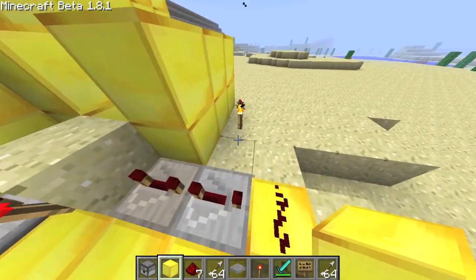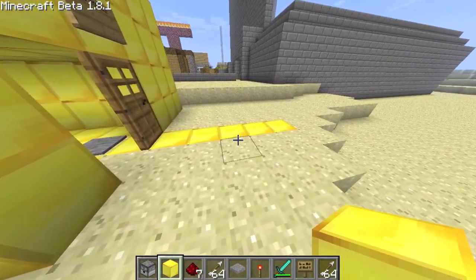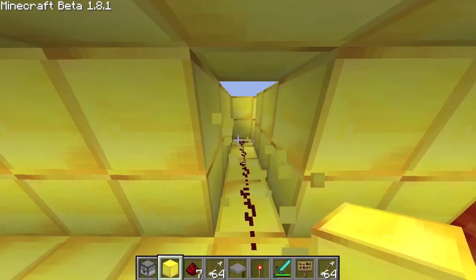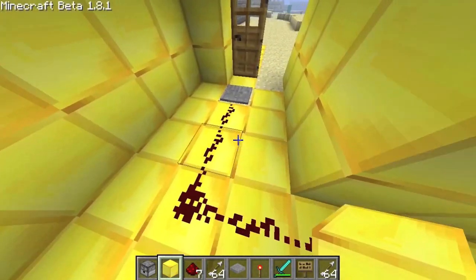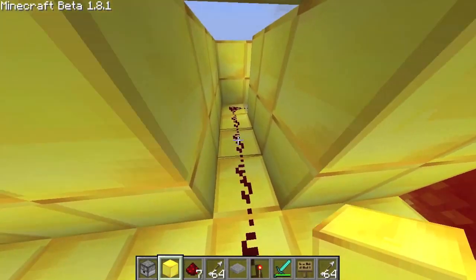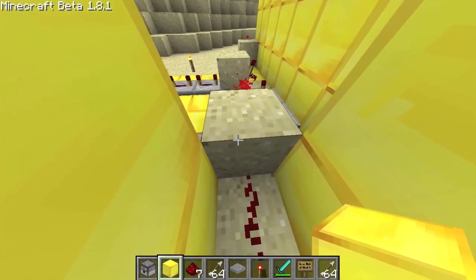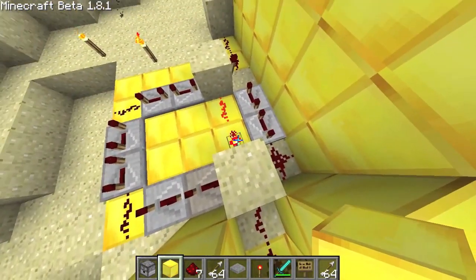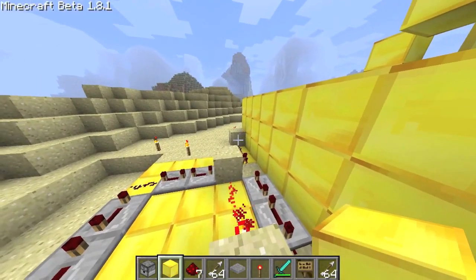I'm going to show you how it can trap people in PvP if wanted. First you would run this from a pressure plate right to this block. And on the other side, so it activates, put a redstone torch. This puts the whole contraption together.